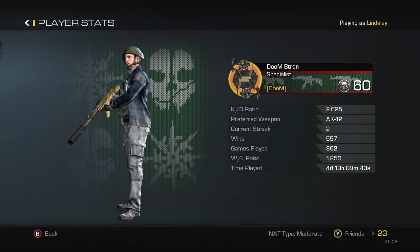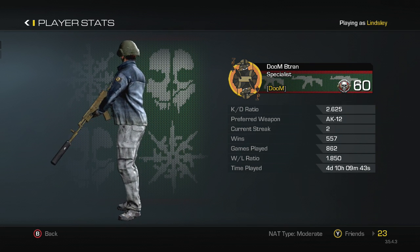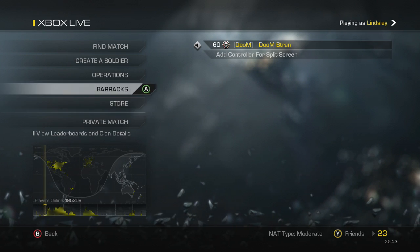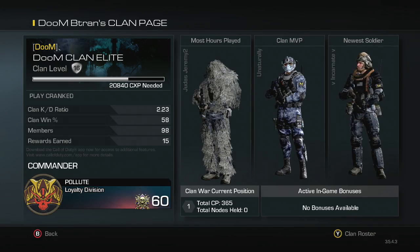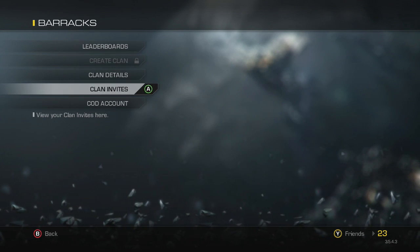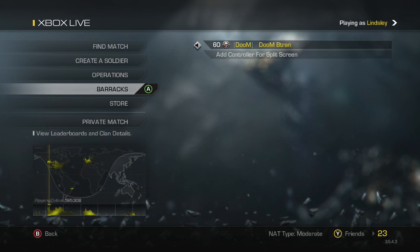My W/L went down a lot because I was raging a bunch — it was actually a 4 at one point. I've got 4 days and 10 hours played. Let's look at this — Doom Clan Elite.